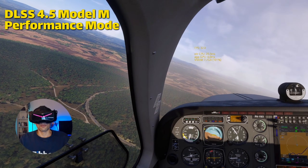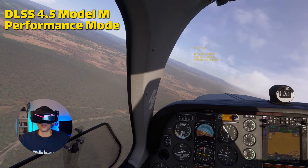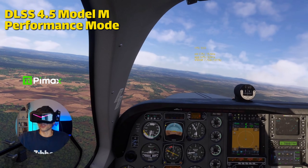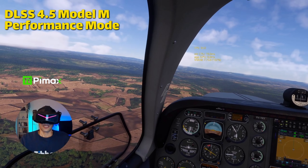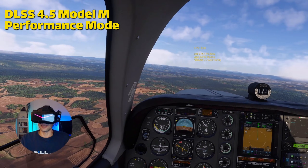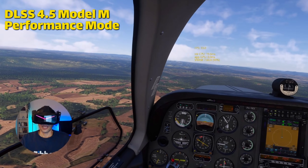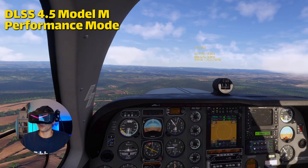So what are the downsides of DLSS 4.5 on a 30 series card? The performance hit is real and noticeable. Because there's no FP8 support on 30 series cards, DLSS 4.5 is slower than DLSS 4.0. In VR, that can be the difference between smooth flying and relying more on reprojection or foveated rendering.